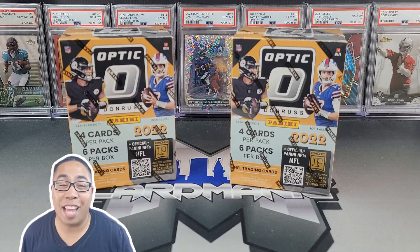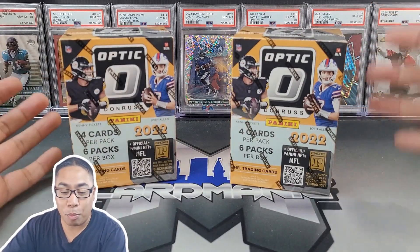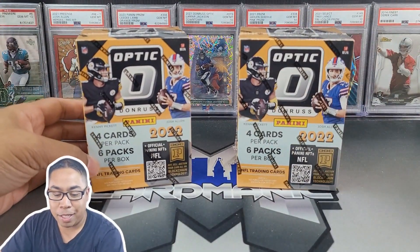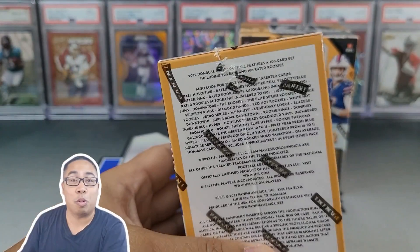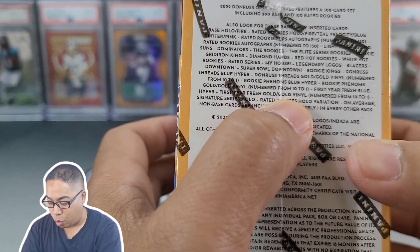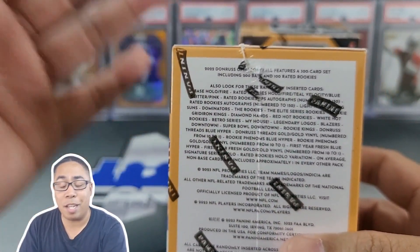We are going downtown hunting today. I am super excited. We got the brand new 2022 Optic Blaster Boxes for football. We're going to get four cards per pack, six packs per box. I think it's super cool that we have a shot at Gold Vinyls numbered to one in Blaster Boxes at retail.